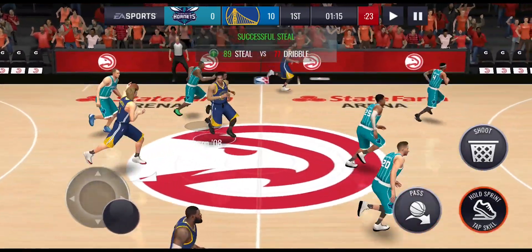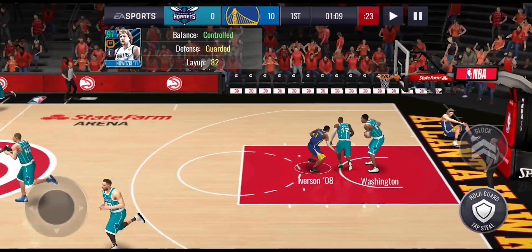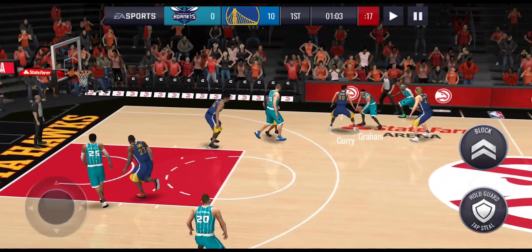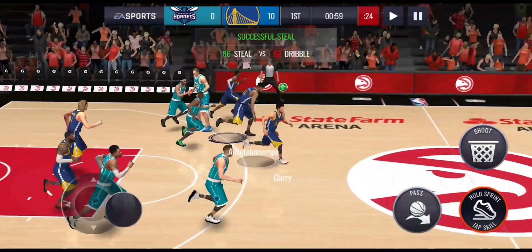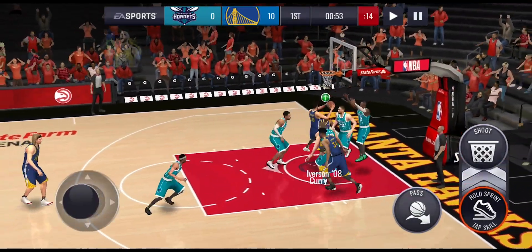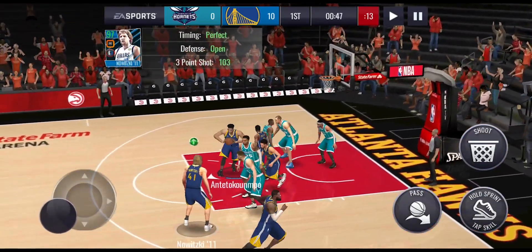We come up with a steal with Allen Iverson. Let's play Dirk Nowitzki, get into the paint for the layup — he misses that one, he's the first one to miss but his layup is fairly low overall. He isn't the master from round two of the playoffs — he's the one before the master, the 94 overall boosted to 97. Curry misses the layup. Dirk Nowitzki for three — bricks that one, but we get the rebound again with Curry.